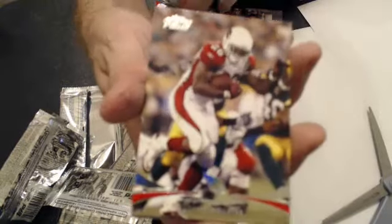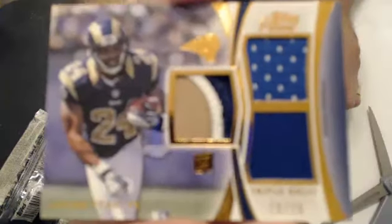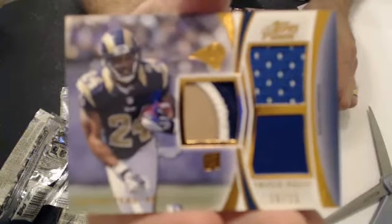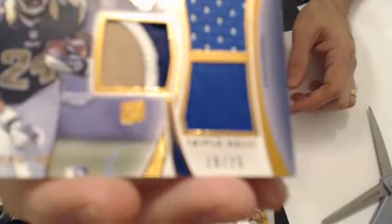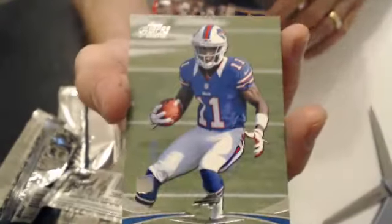Oh, we got another nice thick one. Let's see what it is — Triple Patch, Isaiah P. Cool looking little patch there, a couple of jersey pieces, numbered 19 to 25. And we got a T.J. Graham Rookie.